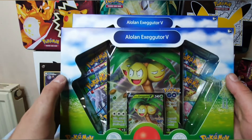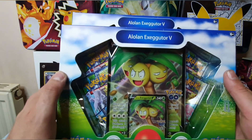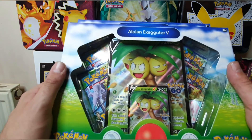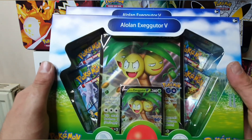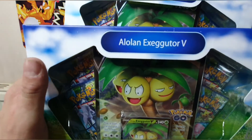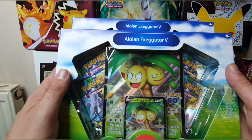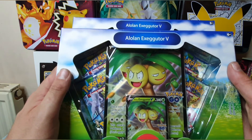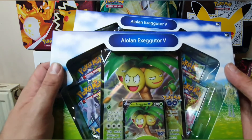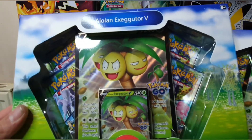Hi everyone, welcome back to the channel. I've done some research — and by research I mean watching everyone else's videos — and it seems that out of the products that have come out so far, the Pokémon GO Alolan Executive V-Box has the best pull rates. So I've gone out and purchased two more. I'm yet to pull anything particularly good, although my best pull was the Professor's Research full art, which did come from one of these boxes. Comment down below which box you think will have the best pulls.